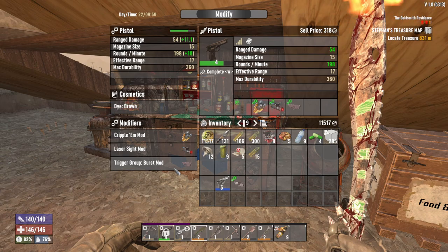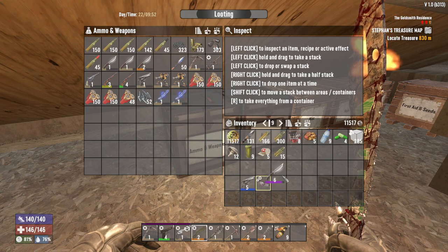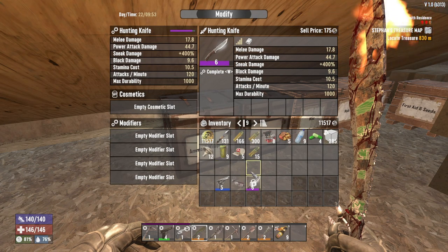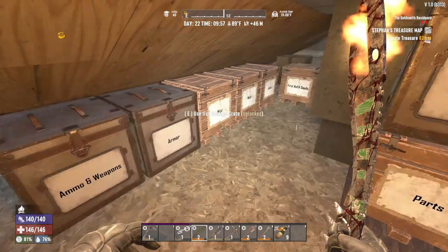And then the tier 6 one — we have a knife that's tier 6. Let's check it out. Modifying it, you get 4 slots. There you go, a little bit of teaching for you. If you had a question about that, great. If you didn't, then it's still food for thought.